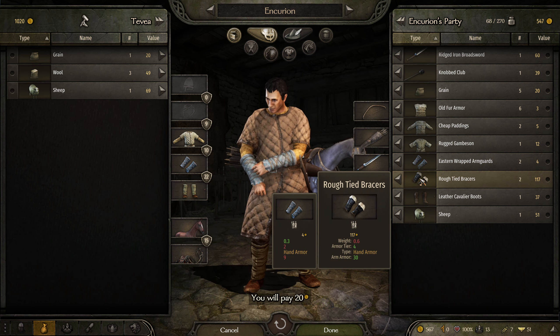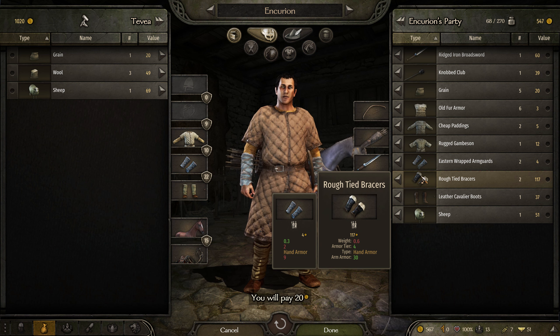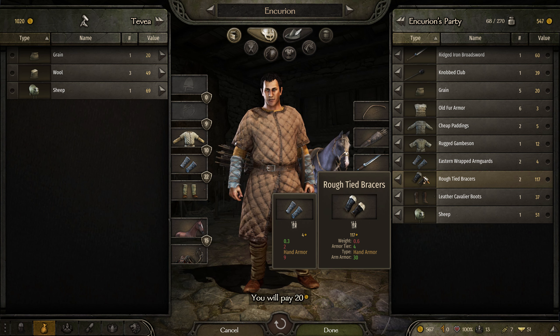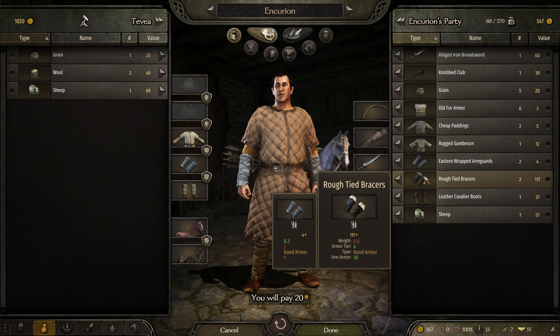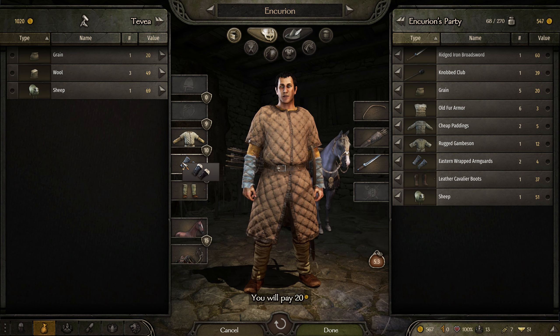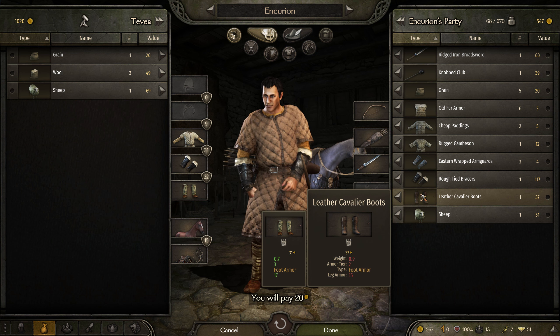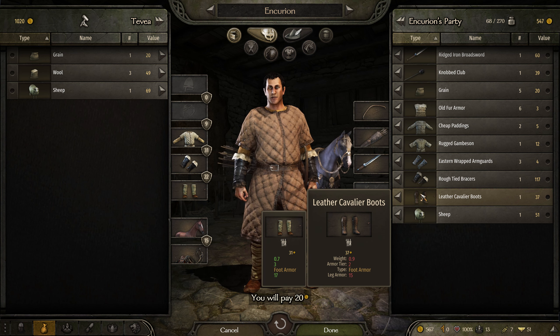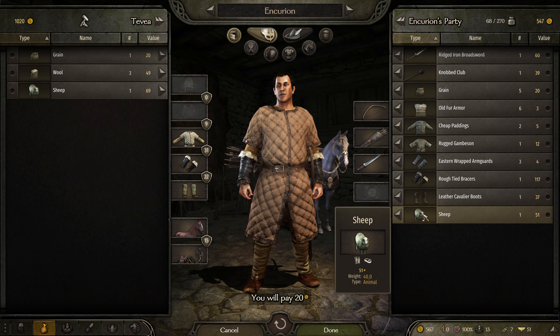For example, this hand armor — the current one is tier two and armor nine, but this one is armor tier four and armor 30, so we're going to swap this. And these leather boots — there's no point changing them because they're inferior to what I'm wearing, all shown in red. Very, very handy.